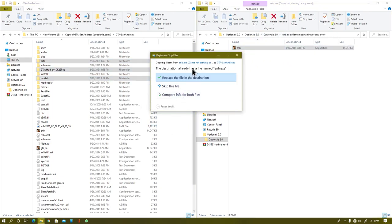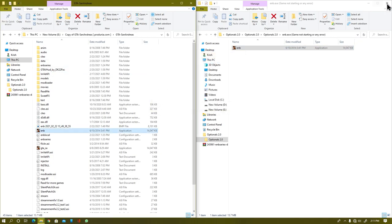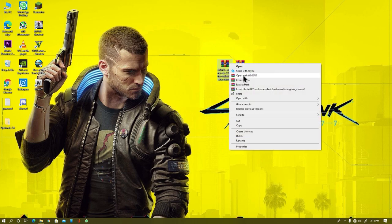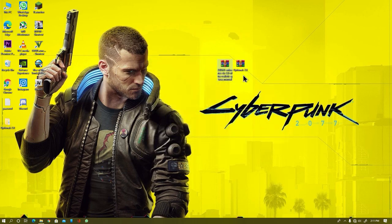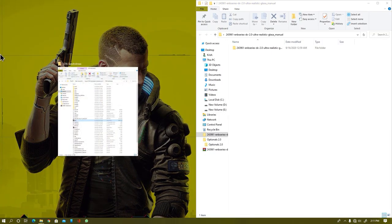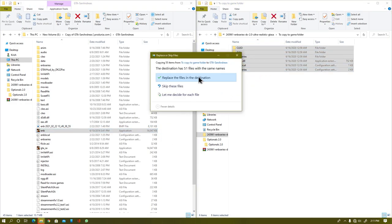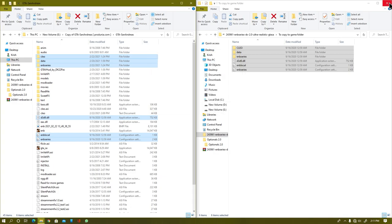Now search for your enb.exe — it's very important to use this graphics mod on your PC. From here, extract your main files. Once your main mod has been extracted, open your game directory and drag and drop these files into it, hitting Replace if it asks.